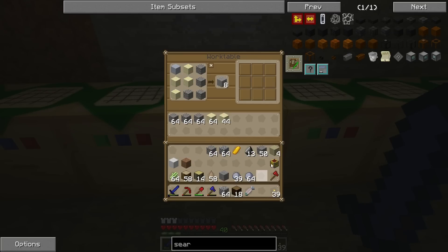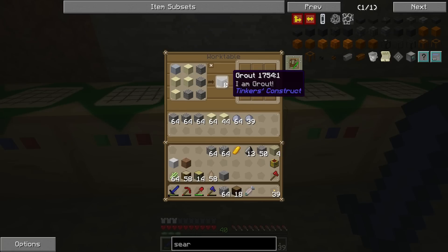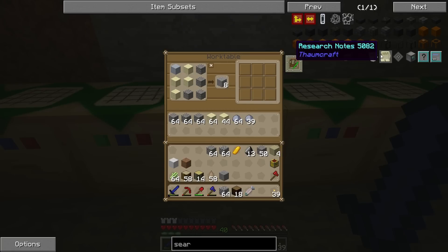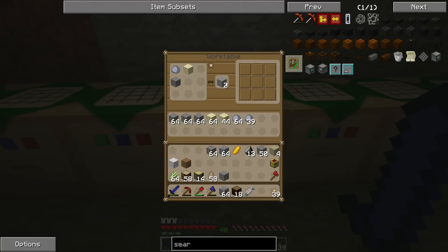Let's throw all our gravel up there, along with the sand. We need to use this version of the recipe — these give you the same result, it's just a different way of doing things. There we go. Lock that up and shift click. Grout — love it. It looks like it actually ran out of clay first.